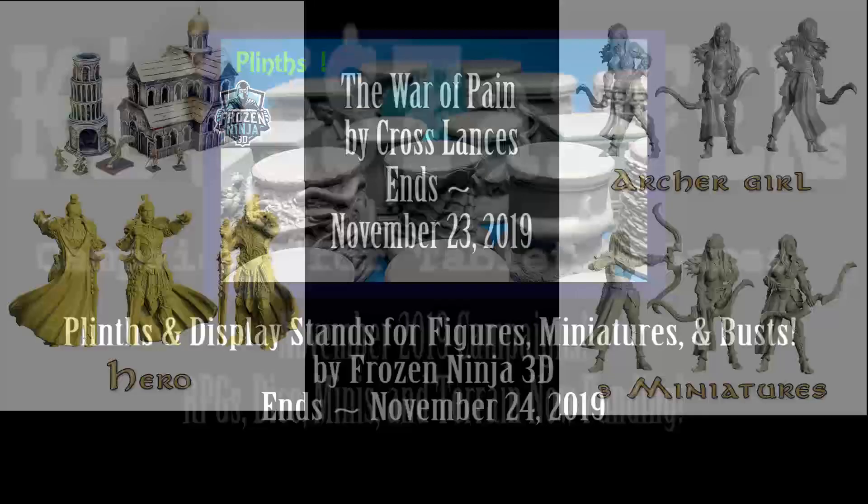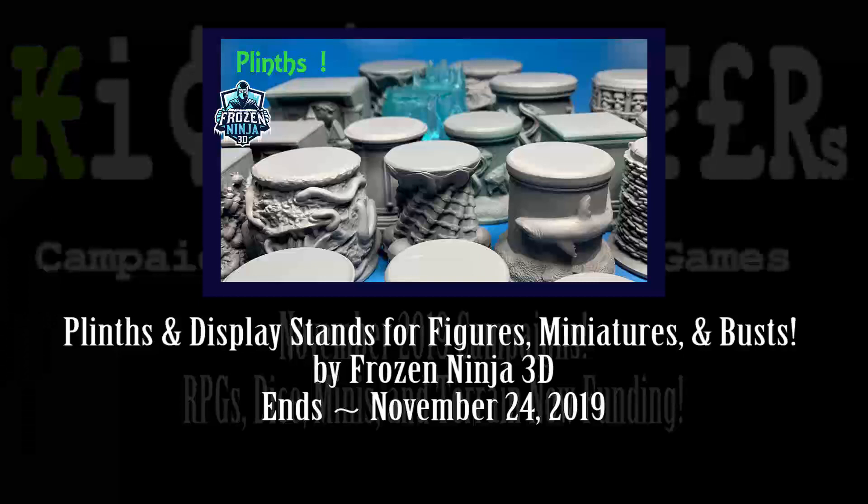Speaking of looking cool — we have plinths and display stands. If you've made really cool painted minis and they're just sitting on a regular base, you could get one of these plinths. They've got sharks, webs, tentacles, chains, skulls — whatever you want. You can make all of your factions use the same type of plinth and magnetize them so you can pop them on and off, move them around, and keep your game organized. They've got a ton in their catalogue.